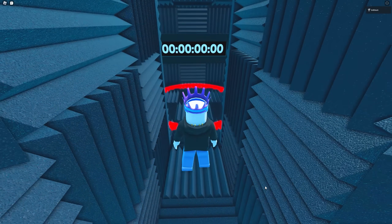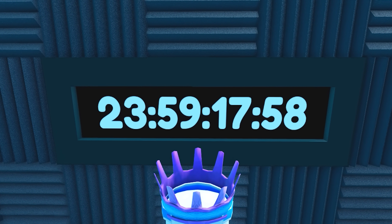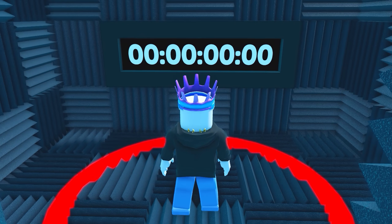Inside the secret room, there is a timer and a red circle. If you stand inside of this circle for 24 hours, you will get a hundred tiles for absolutely free.